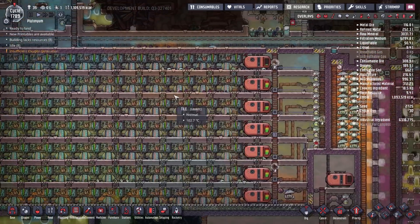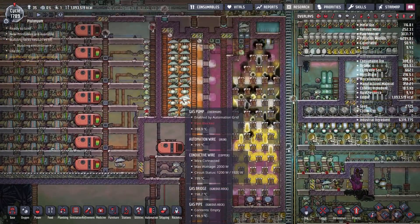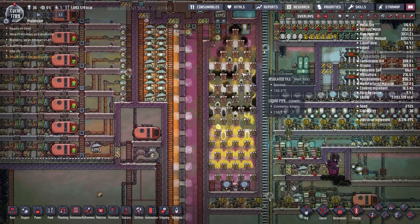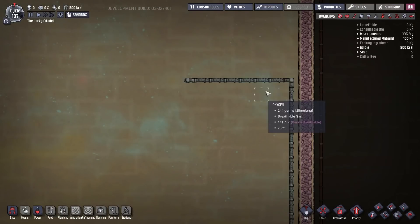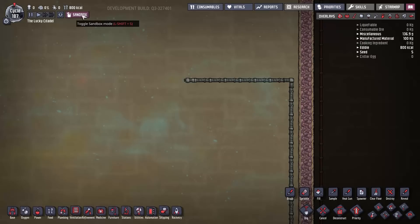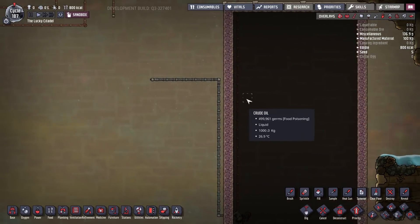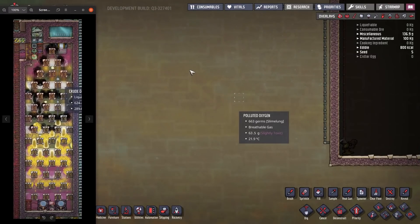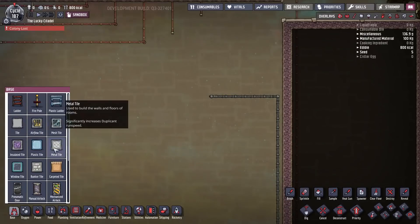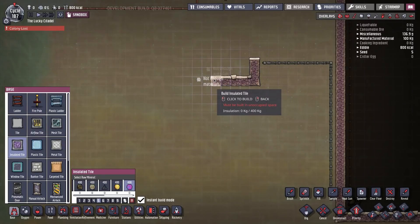I can't think of anything else to say before we go to sandbox mode. I'm going to pause this and we'll go into sandbox mode and build the whole thing so you can see all the details. Here we are — this is sandbox mode. I've set up a giant room full of oil for the sake of our experiment. Here's our reference screenshot. The first thing we need is a little room for our liquid tepidizer.